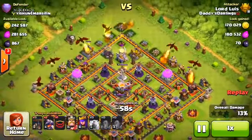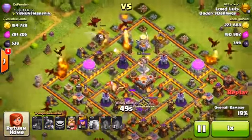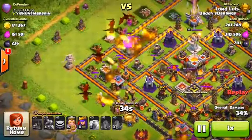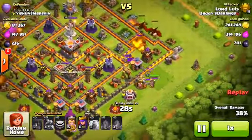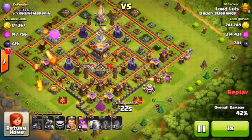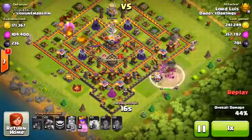As a Town Hall 9 attacking a Town Hall 11, getting 50% is very hard, so this was a stressful raid for him. He puts dragons on the top right, a hound and loon on the left side, and a couple more dragons. He's not attacking full-force from one side — he spreads the dragons around the base getting as much percentage as physically possible. His dragons on the left go up against the clan castle troops, taking them out fine, while the king comes in on the right.